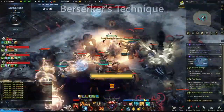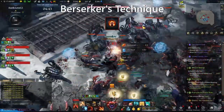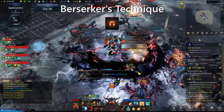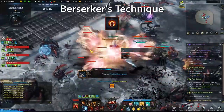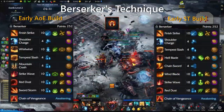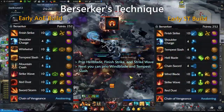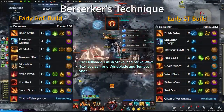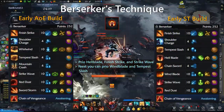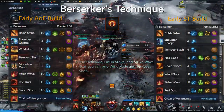Now we can talk about Berserker's Technique, the alternate version of the Berserker. Just like with Mayhem, we're going to go over early and late game single target and AOE builds. Deep diving into it, we can take a look at the early game setups for Berserker's Technique. As you get more skill points in the later tiers of the game, try to follow this priority: put more skill points into the hard hitters and fill out the rest of your abilities after them. The hard hitters are Finish Strike and Hellblade, and for this build specifically, you'll want to get points into Strike Wave and Windblade when available.